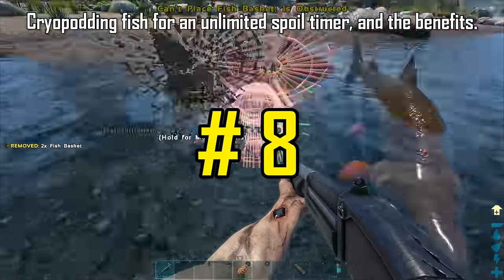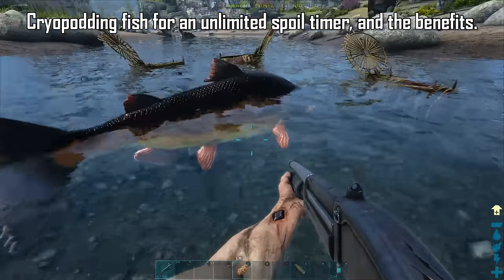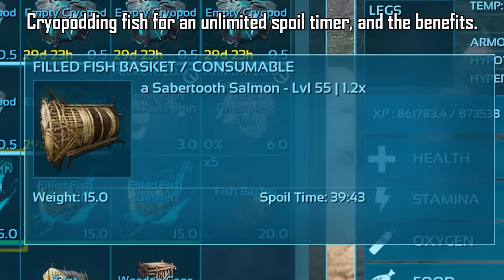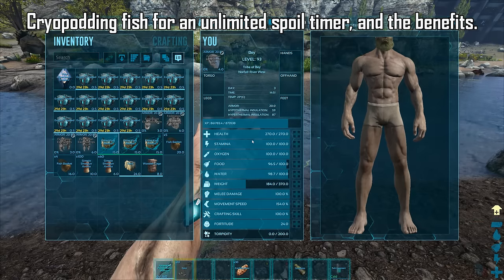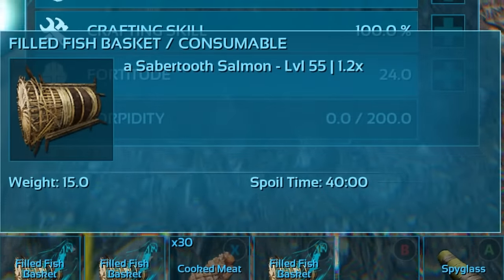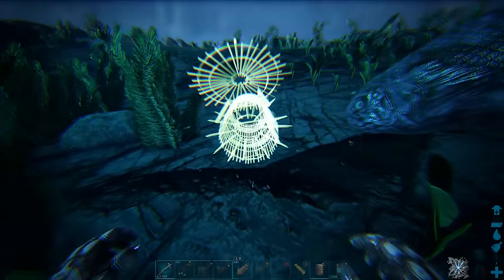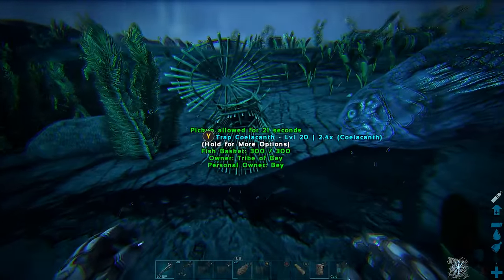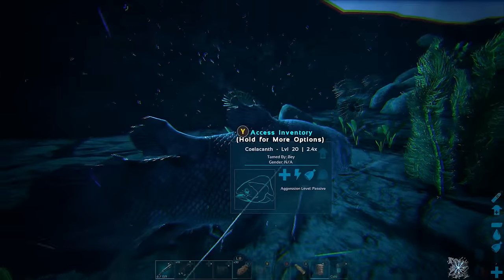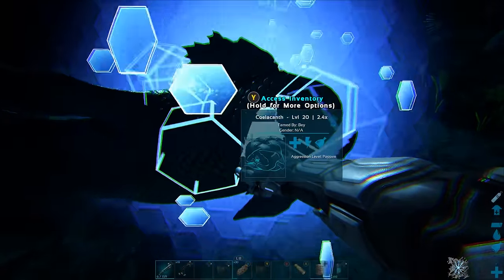On the subject of fishing, this leads perfectly onto cryopodding fish, which a lot of people still don't know you can do. Capturing fish with a fish basket is the Shadowmane's preferred food. Once a fish has been captured, a filled fish basket weighs 15 weight and you can refresh the spoil time by dipping yourself in water with it on your hotbar. However, you do need big fish — 1.5 weight or heavier — for better taming efficiency on unofficial. So what you can do is capture the fish in a fish basket, release it, and cryopod your fish, giving it an unlimited spoil timer once stored in a cryo fridge.